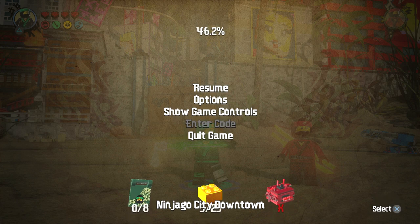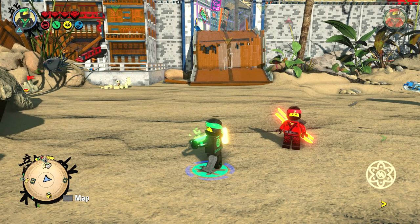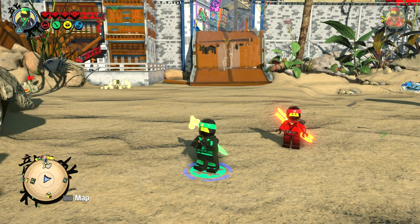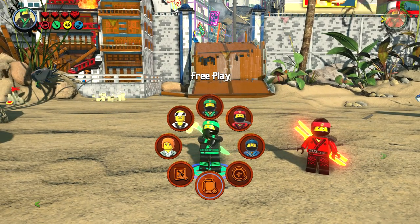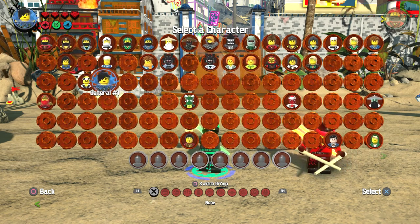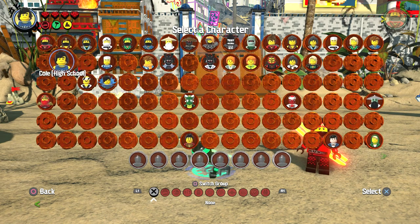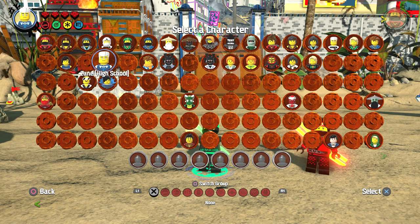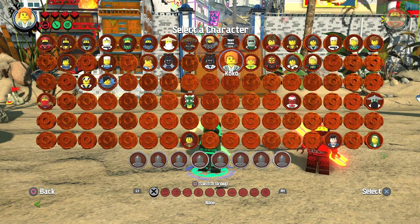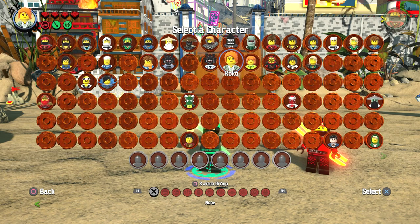Now we're going to actually go into the game and take a look at these characters we just put in. We have to wait for this to load in. Alright, it's done loading. We go into our character grid and as you guys can see the ones right here are the ones we just unlocked — Cole High School, Zane High School, Jay High School, Lord Garmadon, Lord Garmadon Pajamas.